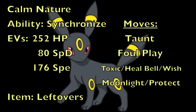I'll get into that Speed EV reasoning in a moment. For the item, because we're trying to make Umbreon as wall-y as possible, we're going with the reliable Leftovers to recover a little HP at the end of every turn. For the moves, the first thing on this set is Taunt — a move you typically do not see on Umbreon, because this is usually the Pokemon that ends up getting taunted. But Taunt prevents opponents from using any non-attacking moves such as status moves, healing, or entry hazards.